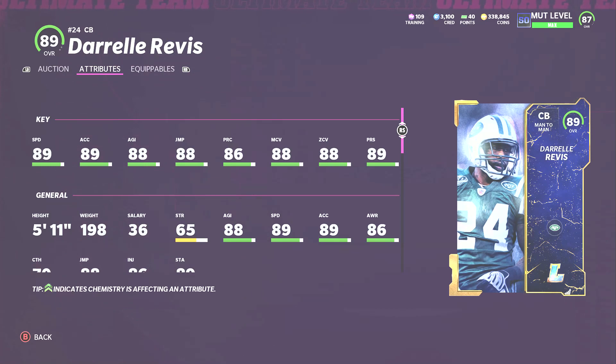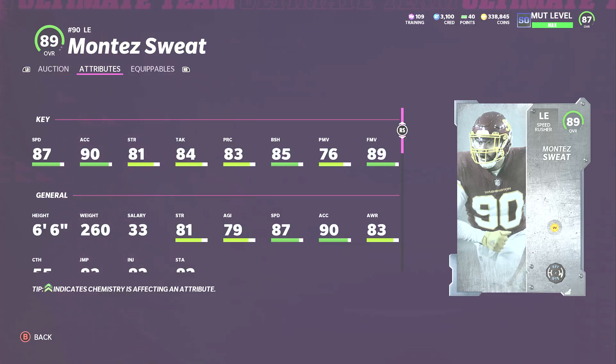Cornerback number three is Darrell Revis — just look at these stats: 89 speed, 89 acceleration, 88 agility, 88 jumping, 88 man, 88 zone, 89 press, 86 play recognition, and he's 5'11". Power him up or use strategy cards and he gets above 90 for most of his stats. I used him at cornerback number three for a while. He will probably get overtaken soon with legends or team diamonds coming out, but right now he's my cornerback number three.